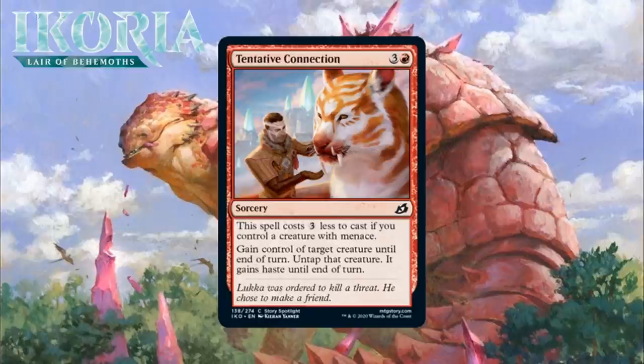Next up, it's Tentative Connection, which for 3 generic and a red is a common sorcery. This spell costs 3 less to cast if you control a creature with Menace, and you gain control of target creature until end of turn, untap that creature, and it gains haste until end of turn. Threaten effects often aren't worth it in limited, especially when they cost 4 mana — stealing one of their creatures is usually pretty situational. But this one always costs 4 at most, and sometimes it will only cost one red. There are lots of creatures with Menace in this set; the black-red archetype is largely built around that, so this costing one red will definitely happen. How good is one red mana for threatening something? I think it's at least a C-plus. Menace also combos quite well with threaten effects in general, since taking away one blocker is even bigger when you have Menace going. And in this format, there are also some attractive sacrifice outlets. I'm giving it a C.